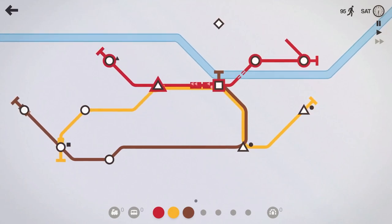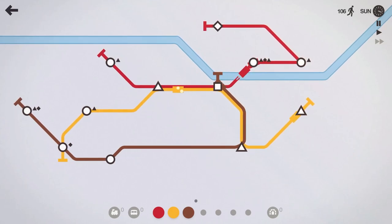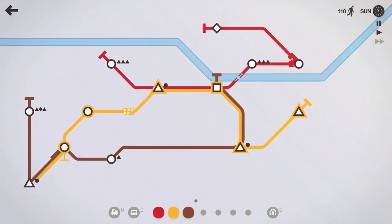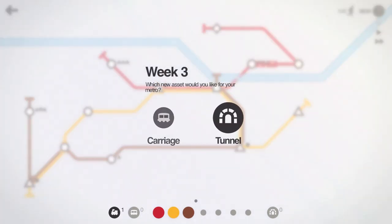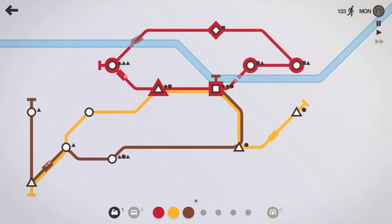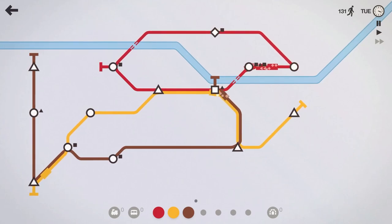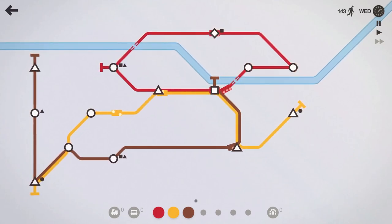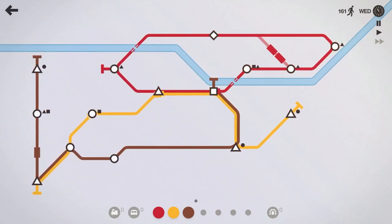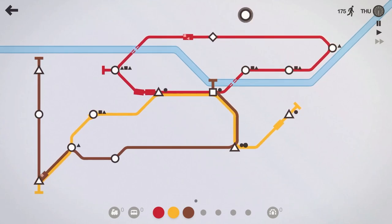We do have our first special shape spawning — this diamond up here. We'll have the red line swing up there and grab that diamond. That should be good. Any diamonds coming off the yellow or brown line will probably be dropped off at the square, and the red line can pick those up and head down there. We got this triangle down here — we'll have both lines grab that so they can drop those triangles off. We'll pick up that tunnel, loop the red line there, and put a second train on the red line running in the opposite direction.